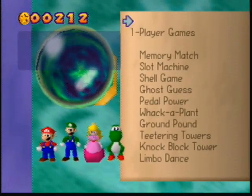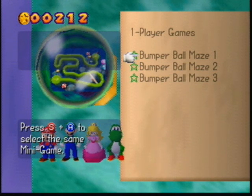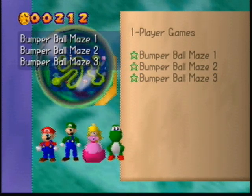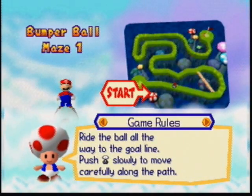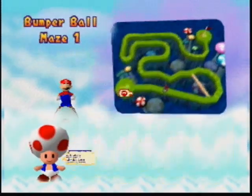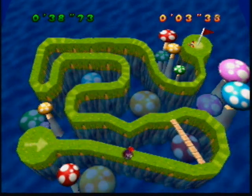Once you beat minigame island, you can unlock three games called Bumper Ball Maze 1, 2, and 3. You actually unlock all three in different ways. I think for the first one you unlock it by simply beating Toad in minigame island. The second one is if you beat minigame island with all the minigames completed — because you can beat it without beating all the minigames. For the third one, I don't know exactly — I think you have to do some outside work, but if anyone wants to confirm that in the comments, you can.